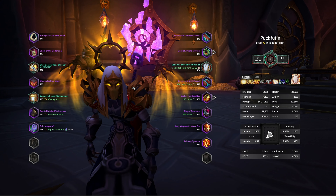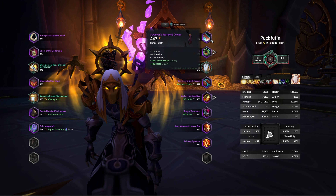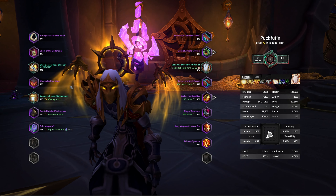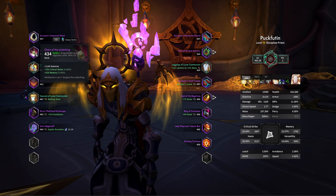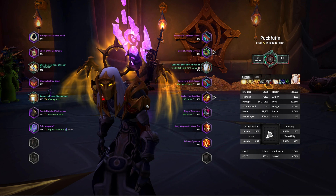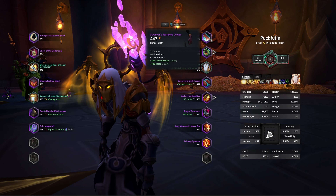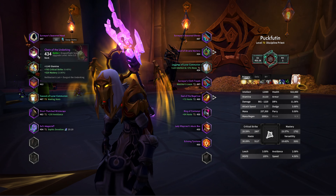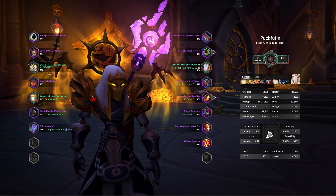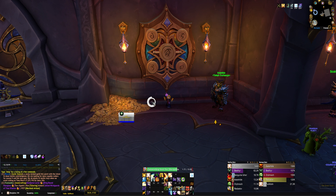Now we're on the Discipline Priest. One downside is we do not have our four-set yet — these two pieces are crafted, so we can't convert them into tier set items. On the bright side, the overall item level looks pretty consistent. The only low piece is this neck sitting at 434, and we're at 453 item level overall. Really what we're looking for is a head or hands for that fourth tier set piece, a neck for raw stats, or a weapon — we're at 454 on the weapon, which is pretty low.